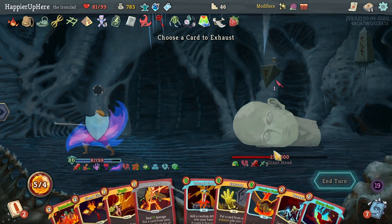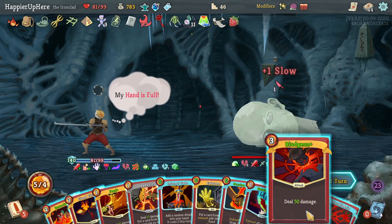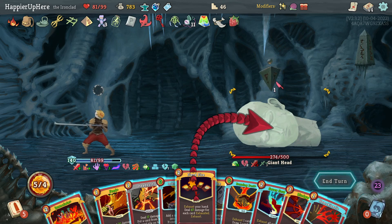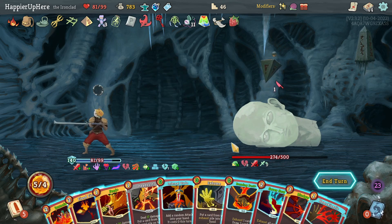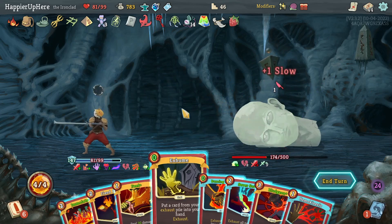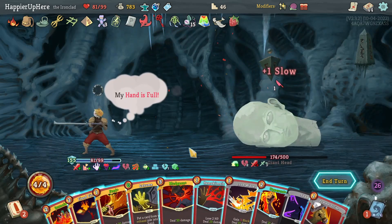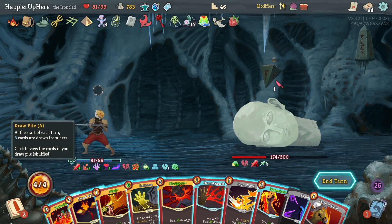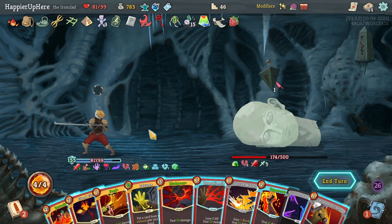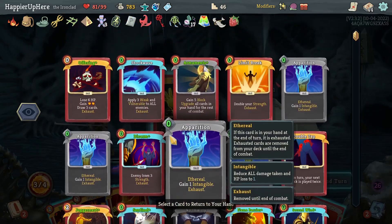Let's try to play a bunch of cards - apparition one, apparition two, then Second Wind - gives me a lot of card draw and energy. Let's see if I can play enough cards. Another apparition - I can Exhume something. Let's do Out Maneuver first, then Ghostly Armor, Barricade, Escape Plan. I don't think I need Reaper so let's True Grit it. Impervious is great, Shrug It Off. Another Bludgeon - let me do Hemokinesis first. I don't have extra energy though - how much is Fiend Fire? Yeah Fiend Fire would kill.